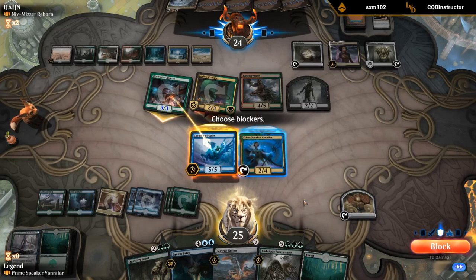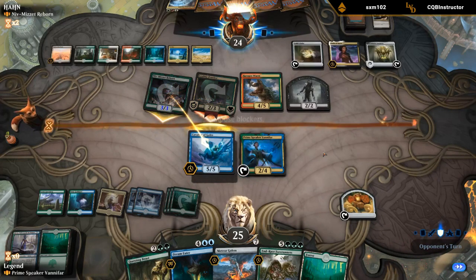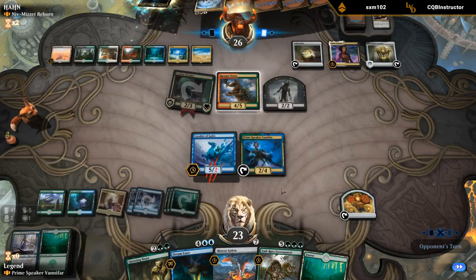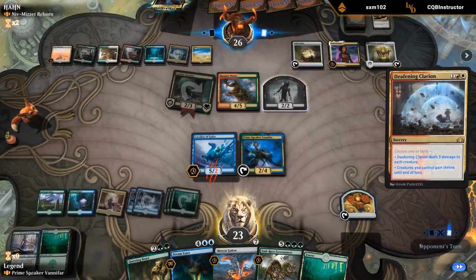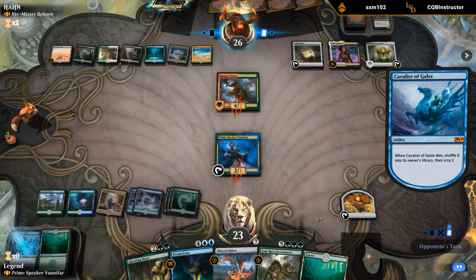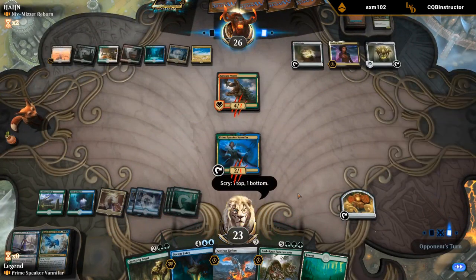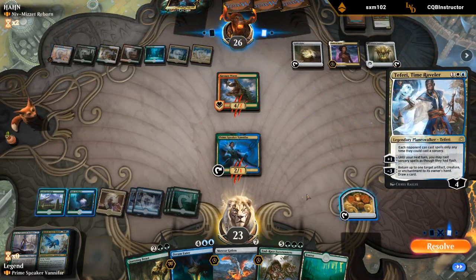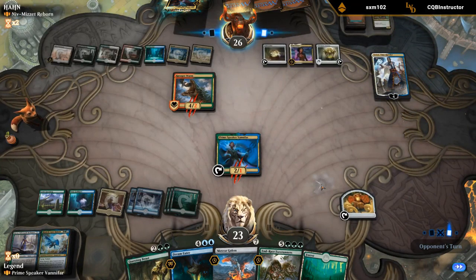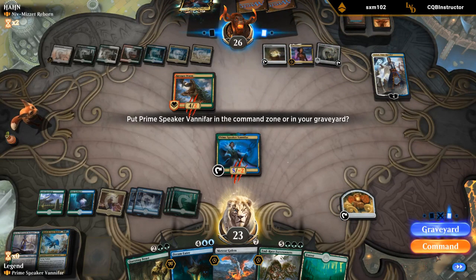Now I think I do block, because if they do Clarion they also lose a lot of stuff. Blocking with Vanifar is bad knowing about Clarion. Let's do this — I also don't mind shuffling away this forest. A Roalesk is fine, and a Badank too. So they've got Vanifar covered basically for the rest of the game.